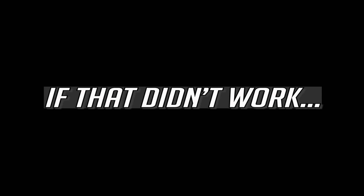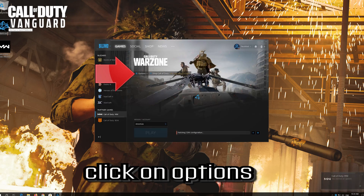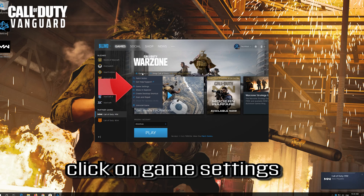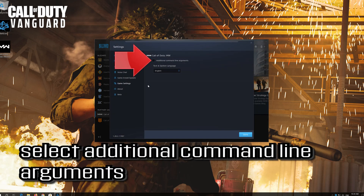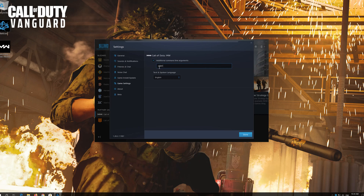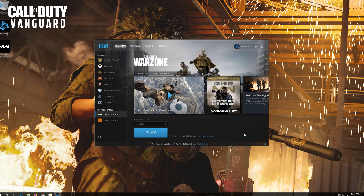If that didn't work: open your Battle.net launcher and click on Options, then click on Game Settings. Select additional command line arguments and type hyphen D3D11. Press Done, then launch your game.